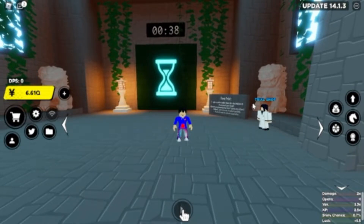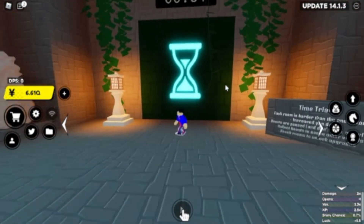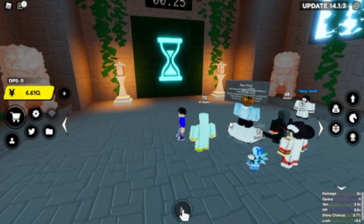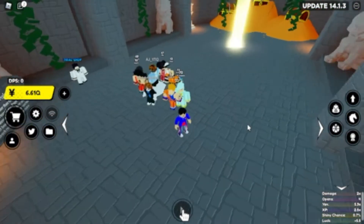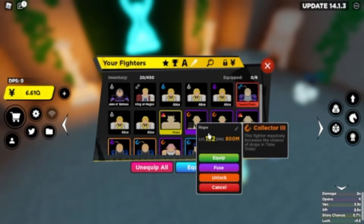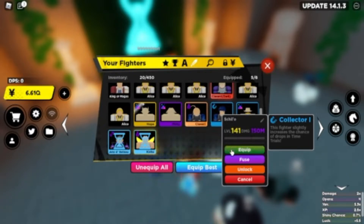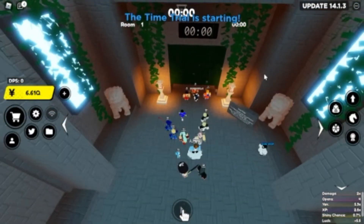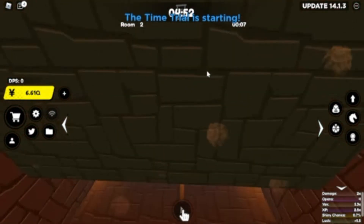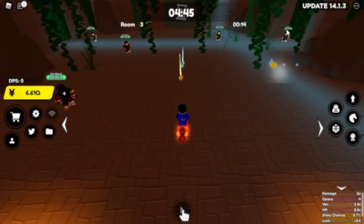Here we are in time trials. If you don't care about the time trial shards and only want to see how to get the crafted shards easier and faster, I'll put a timestamp on where you can go. Right now I'm going to be talking about time trials. For time trial shards, the fastest way is to use these collector units, which I already have a full team of. They're not all collector 3 — some are collector 3, some are collector 2. What collector does is it increases the drop rate of time trial runs, so it's a lot easier and faster to get the shards.